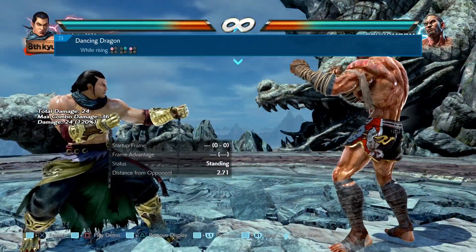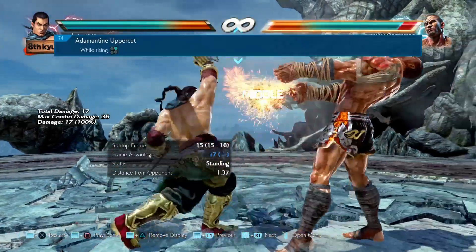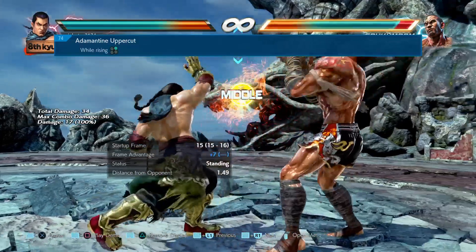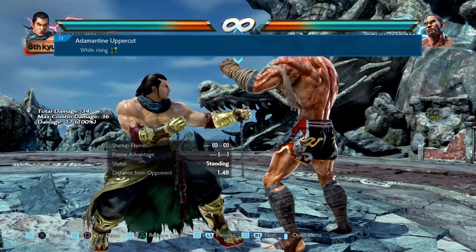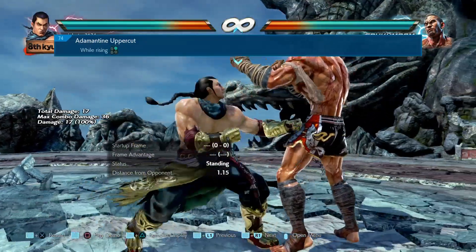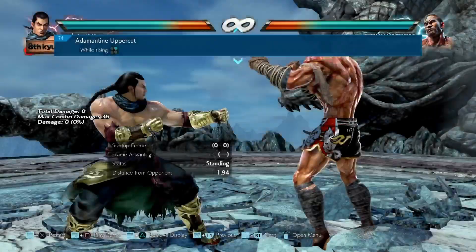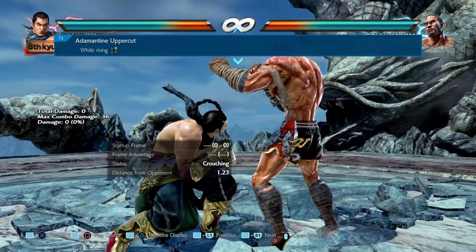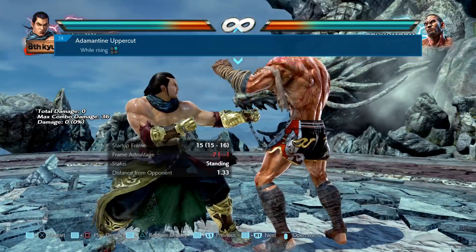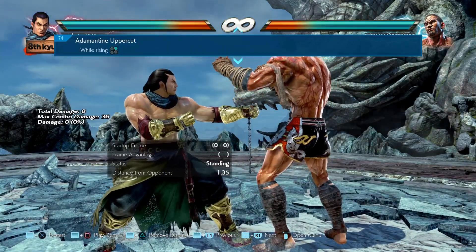Next up, while rising 2. They've shortened the recovery time after the move hits by 2 frames, so Feng recovers 2 frames faster if it hits. They've also changed the opponent's behavior when the move hits. And lastly, they've changed the frame advantage when blocked — it used to be minus 9, now it's minus 7. So that's a little buff as well.